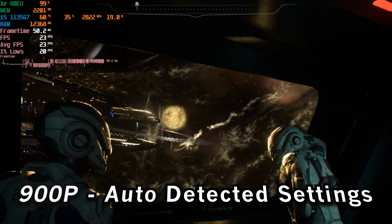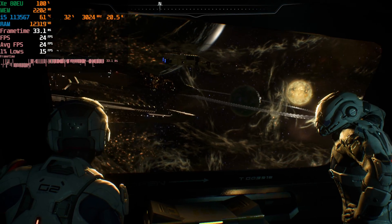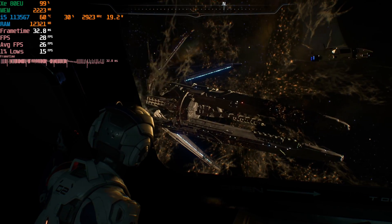Hey there guys, we're taking a look at Mass Effect Andromeda running on the i5-1135G7. Currently it is running at 900p with a mix of low and medium settings because that is what the game auto-detected, and I wanted to see how it ran.